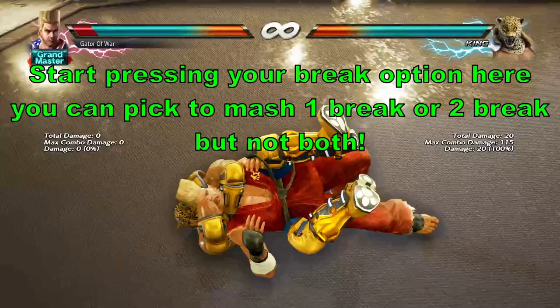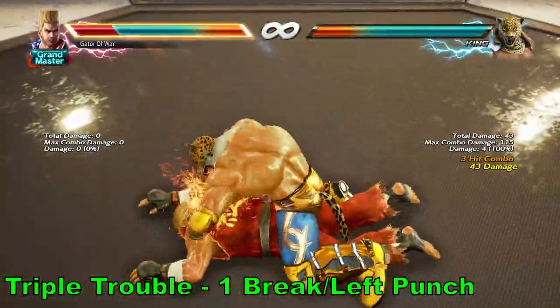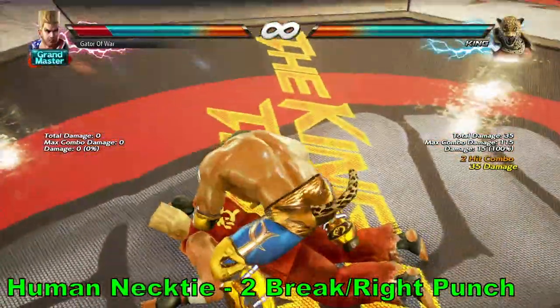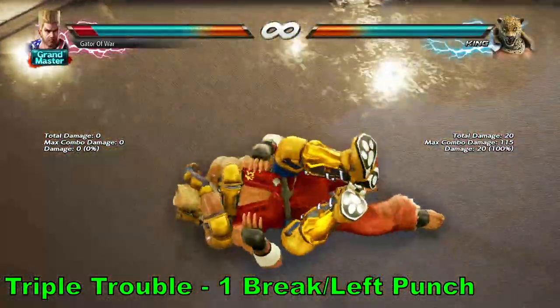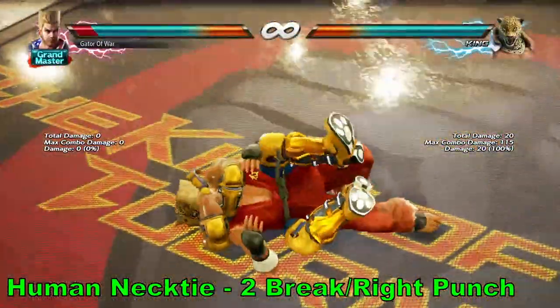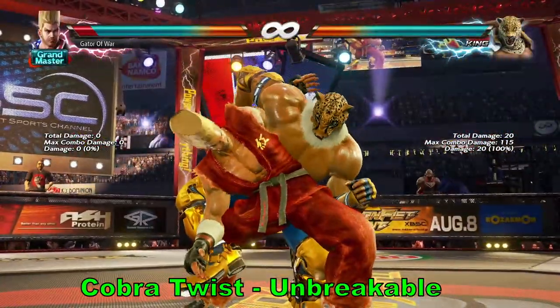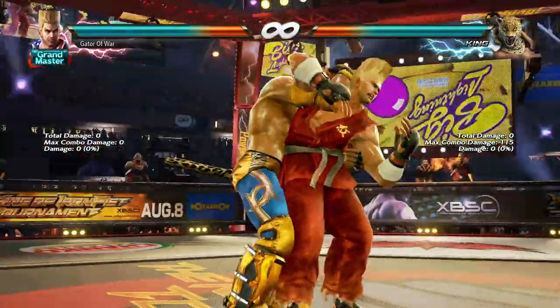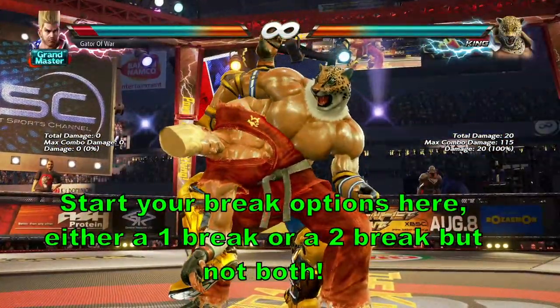The Sleeper animation has King jumping onto your backside and bringing you down onto the floor with him. You'll need to press your break options as this animation is finishing to prevent the rest. Out of Sleeper, King can follow up with Triple Trouble or Human Necktie. Triple Trouble is a 1 break that can deal 55 total damage. Human Necktie is a 2 break that can deal 58 total damage. Both of these throws mark the end of the chain throw. Now we move on to the longer option after Cobra Clutch, known as Mexican Magma Drive 2. After being hit by Cobra Clutch, King can follow up with Cobra Twist. This throw is unbreakable and will look like King is trying to twist your torso from behind. Once you see King stay behind you and start turning you into a Human Pretzel, start choosing your break option before the damage is finished.